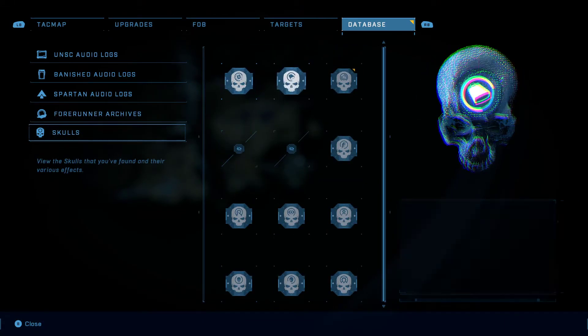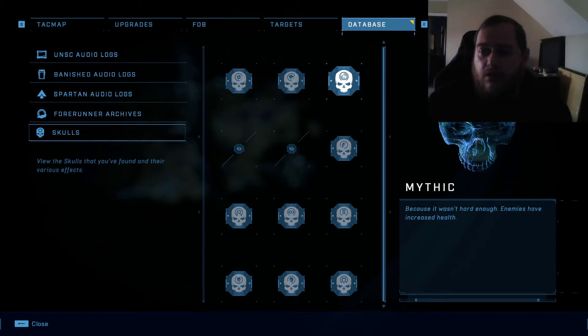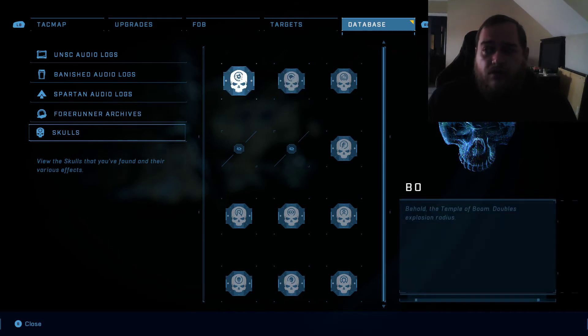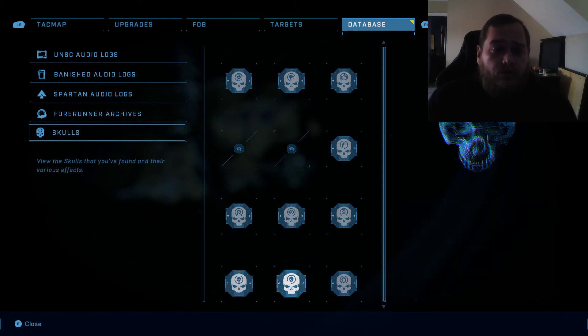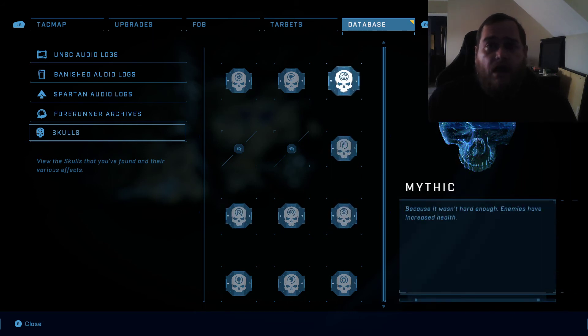This skull here will increase the health of all of the enemies — this one right here is what's going to end up getting your health increase. As you see here, there have been several that I have already gotten. I did go around and get the Cowbell Skull and the Boom Skull earlier on. I went through and collected all the ones in the free mode, or the open map mode, which are all the ones you see here. The Mythic Skull was the next one that you have to unlock in a mission.